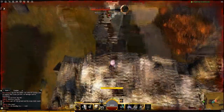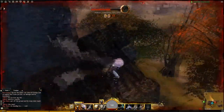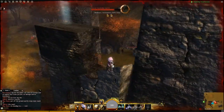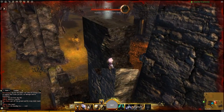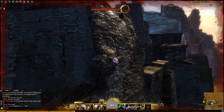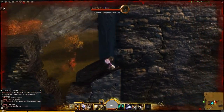So I'm going to just jump down here and not make it. That's the way it is sometimes — you've got to run away. Anyway, that is the vista there. If I didn't have him attacking me I would have made it to it, but I already have it, so there you go. Kind of a fail, but that's the way it is sometimes.